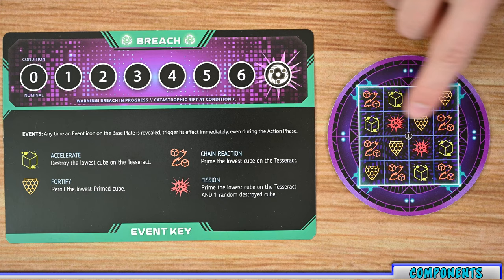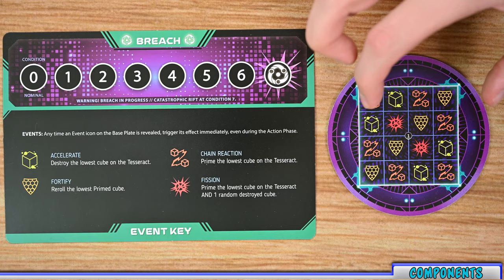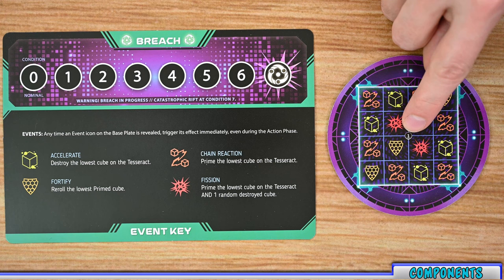Some researchers also have a little diamond in the bottom corner, signifying that researcher is very good at teamwork and helping other players. Tesseract also has four baseboards, and these are double-sided. Each baseboard has all kinds of different images on it, and when revealed, those images have different effects found on the event key on your breach board. This is also where you'll be stacking all your different dice at the beginning of the game during setup.